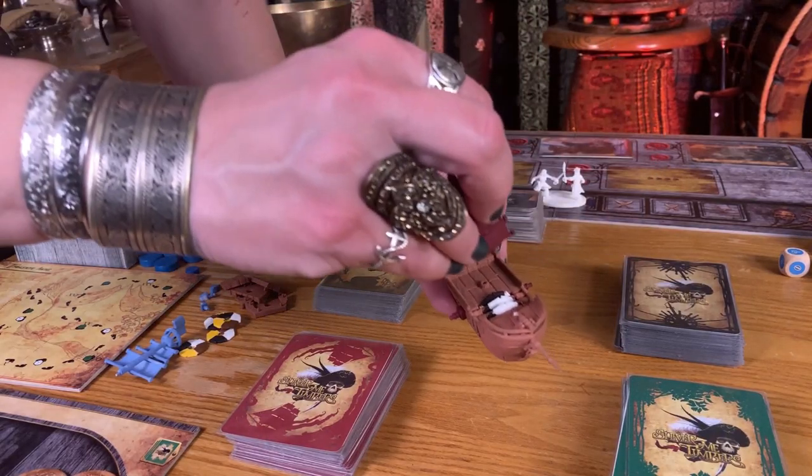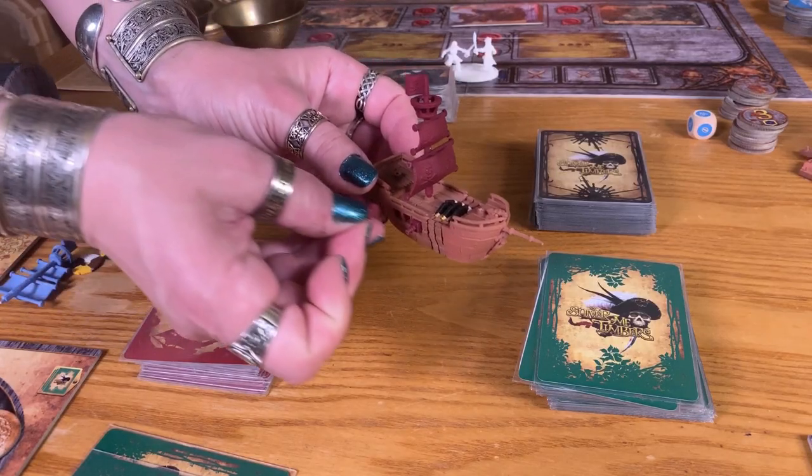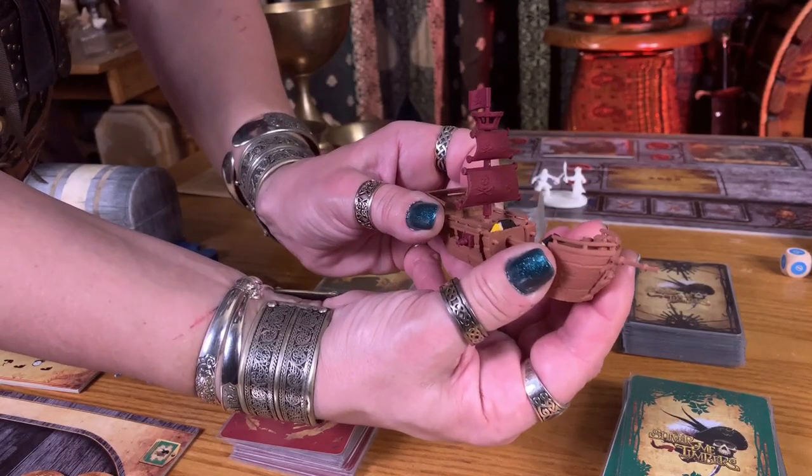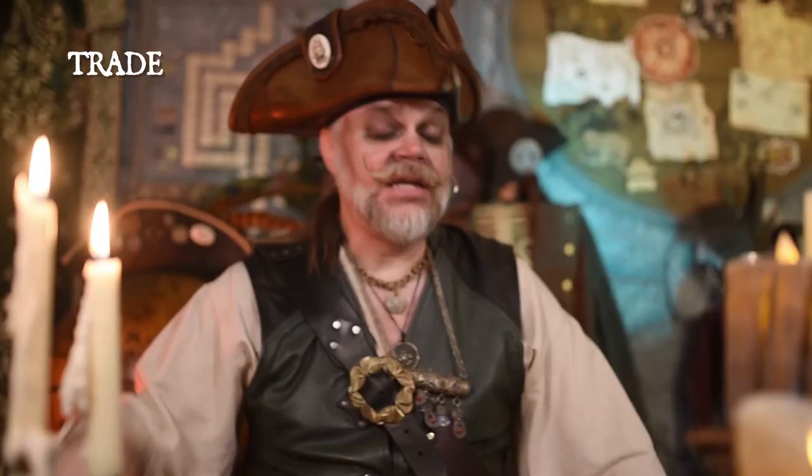Upgrades. All ships start with a value of three in size, speed, and strength. Each upgrade action can bring one of these up one point, and can only be performed on islands. Let's say you wish to upgrade to speed four — it'll cost you four hundred gold, because four times one hundred. Then you need to up the number of skulls displayed on your ship. Take down your two masts and replace with the main one, which has four. Now you're next level, mate. If you upgrade strength, add a cannon. If you upgrade size, slide the hole loose and add a segment with the dial. Set it to black for now.